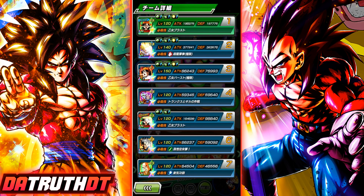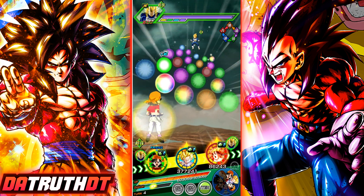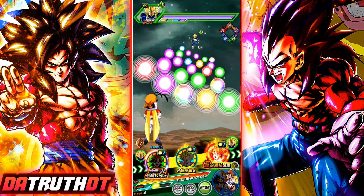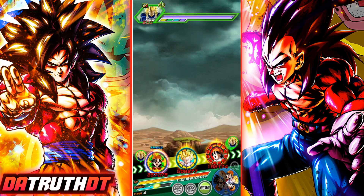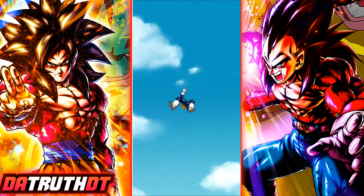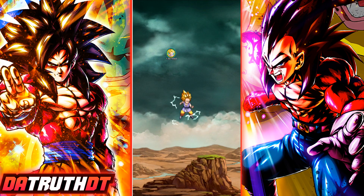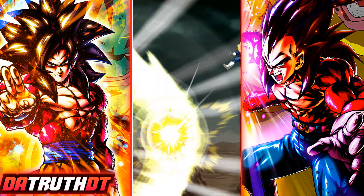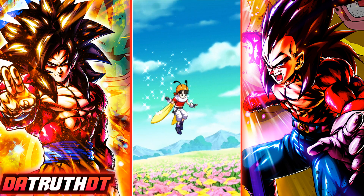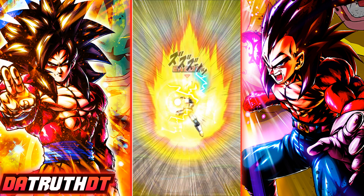Now we'll have the double Pan setup. This friend Pan is only 69%. If you plan on summoning for Pan on global, keep in mind that Pan is one of the more difficult units to find as a friend lead on the friend system. Global's friend system is the worst thing ever, and global has a further bug that JP doesn't even have. So if you summon for a character like Pan, you're probably not going to get very much use out of that friend system.